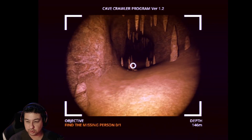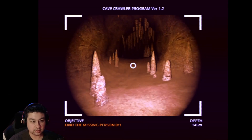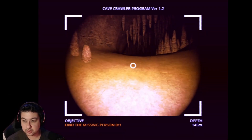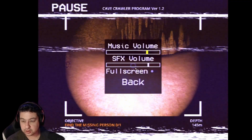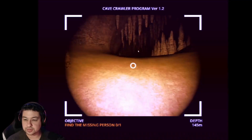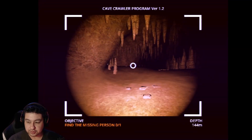Objective: find the missing person. Zero of one. These are weird controls. Before we start - I thought there was a control scheme thing, but I guess it was just on the main menu. We'll figure it out as we go.